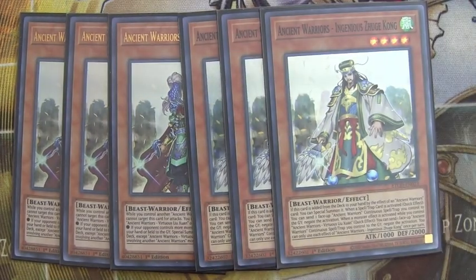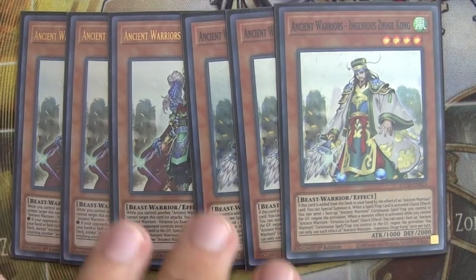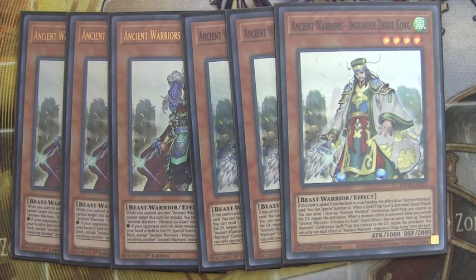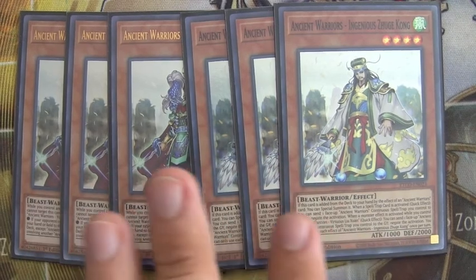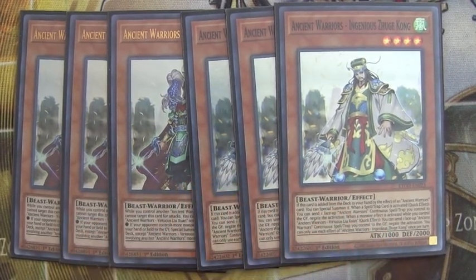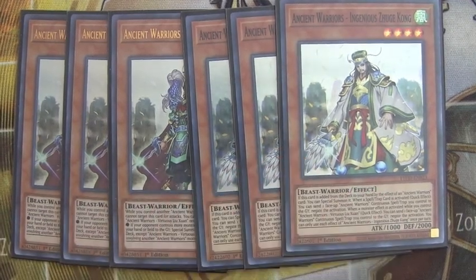Next, we run a playset of the Ingenious. He just blanket negates whenever he's brought out, which makes him so much more viable, and he's a 2000 defense monster. In terms of which Ancient Warriors you want to run, it's definitely arguable. I like to run as many different names as possible, but you can change that up. I like him at three.